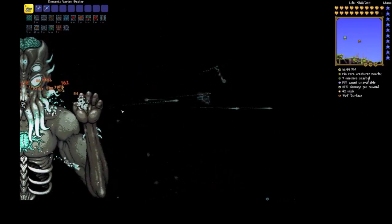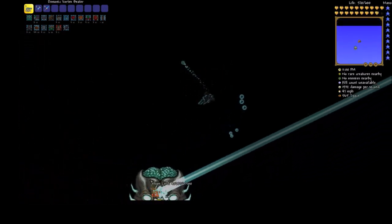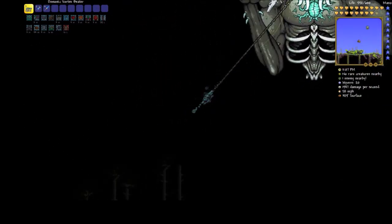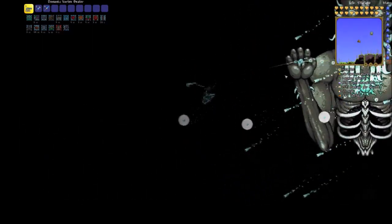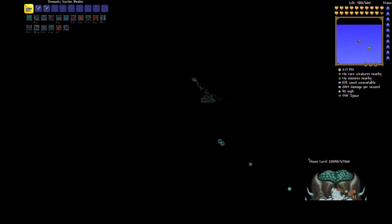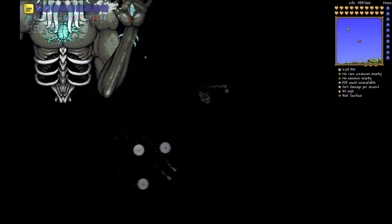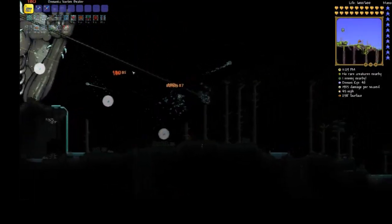Don't enter the center of his body because that's where all the damage gets you. I'm barely getting hit as you can see. Just keep diagonal flying - don't enter the center of his body because that's where all the damage gets you. Just diagonal flying downward again so I can go back up and have a lot of upward space.